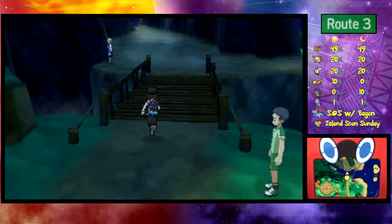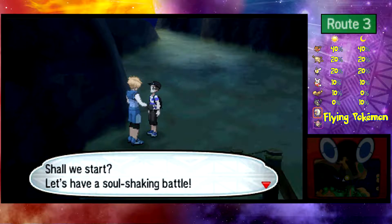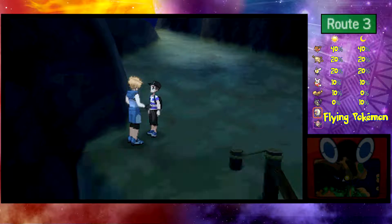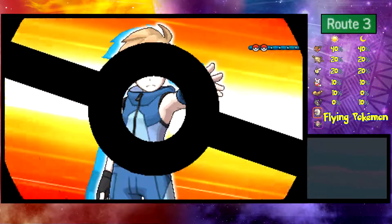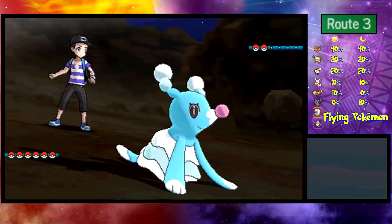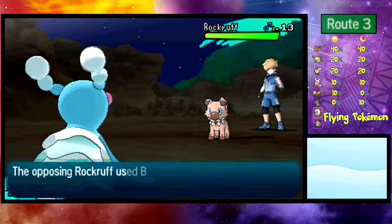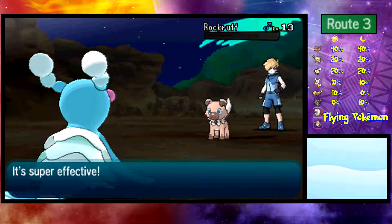There were only three trainers on this section of Route 3 total. Now let's go fight the trainer with the Red Card and see what that item is all about. I accept his challenge. There's also a Rockruff appearing here, and if that trainer down below wasn't stuck battling me, he could show his girlfriend a Rockruff to make her happy.